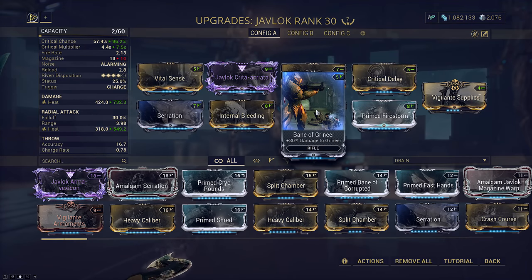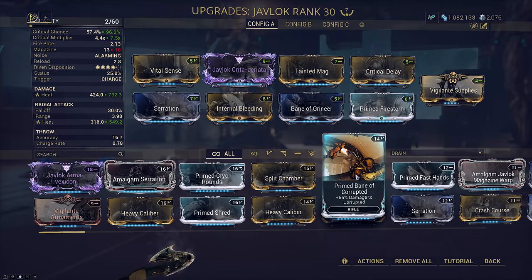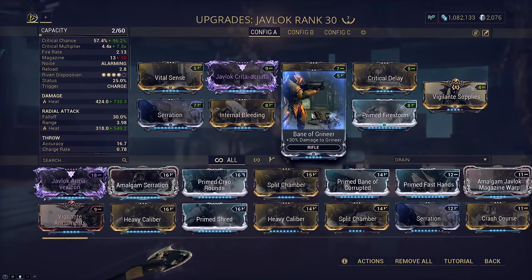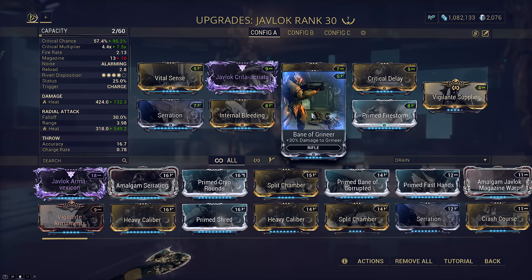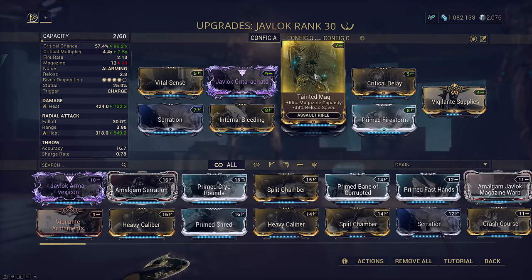I actually don't own the primed version, but this is fine because when I was testing Primed Bane of Corrupted the damage was so high that not even all the slash ticks were showing. So this actually works in our favor where I can showcase the possible nearly full extent of the ticks. Just remember the non-prime Bane double dips to give us 1.69x damage on our slash. If I was running the prime Bane it would be 2.4x more damage instead, so we're actually missing about 30% of our total damage output on the slash DOTs in this video.